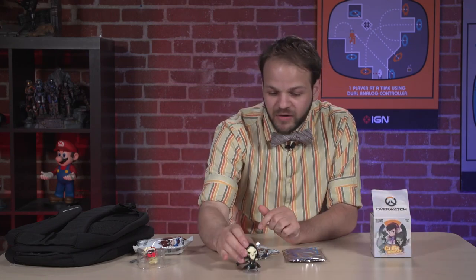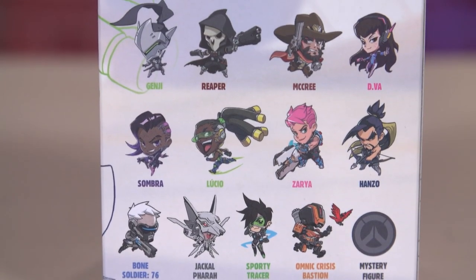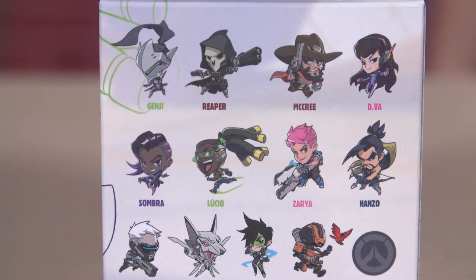Then there's also a vinyl figurine you can get. These are also randomized — everything in this pack is randomized so you're not sure exactly what you're gonna get. We got a little Reaper character. You can also get McCree, D.Va, Hanzo — there's a bunch of different characters. Blizzard has done figures like this for a few of their games, and this is the Overwatch edition.